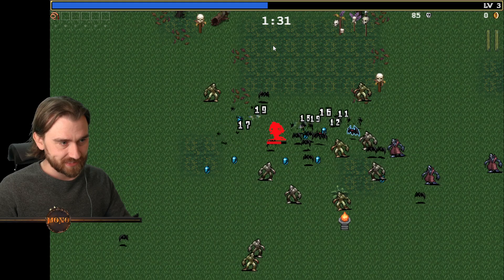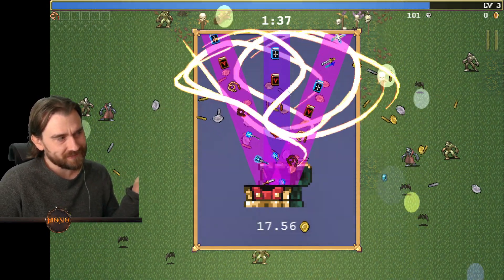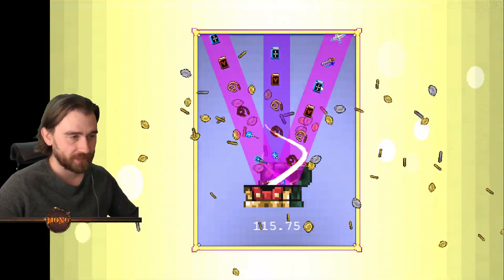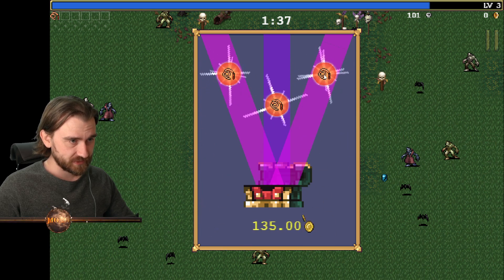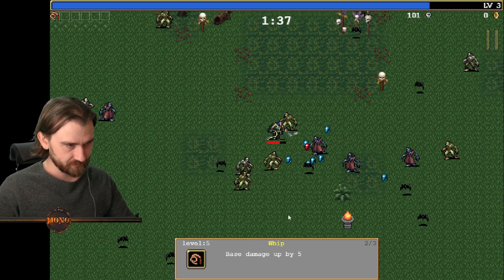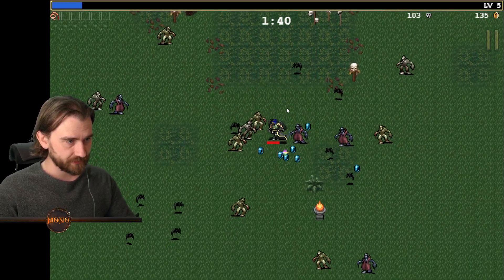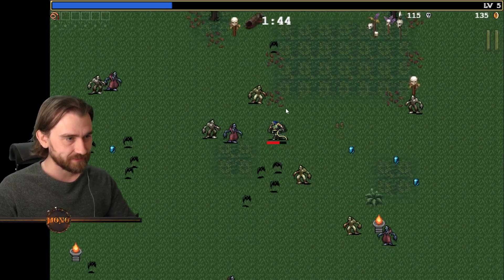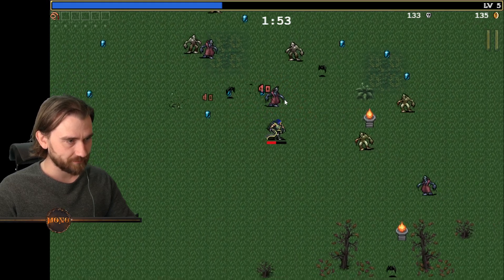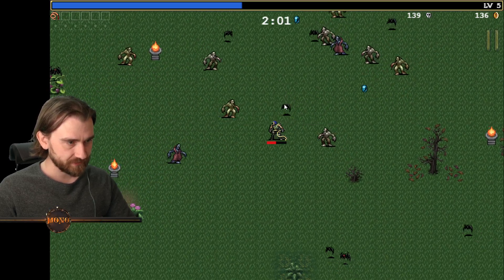Most enemies also have a very basic straight-towards-you movement. There are no enemies which shoot projectiles, which would be way too difficult to dodge. Oh my god, okay. There are ways of healing — there are chickens on the ground, and if you eat a chicken you heal your character. The whip has its limits, I'll say. Maybe not the best weapon, maybe we should have invested in another weapon.